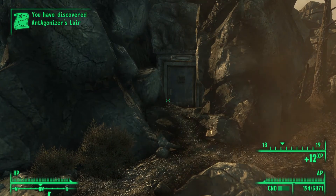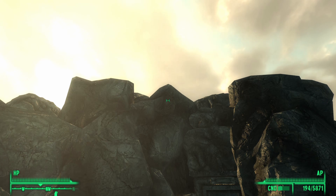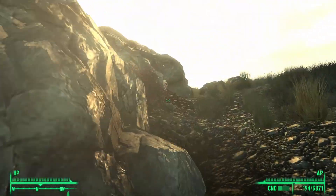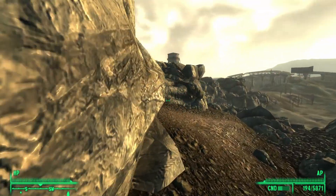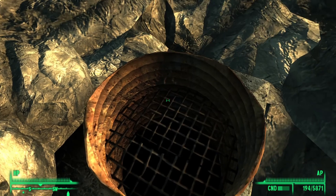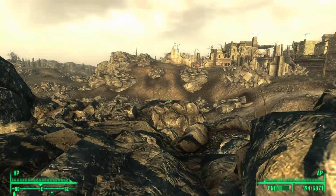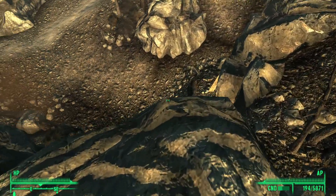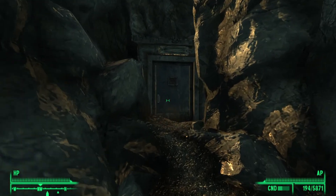Before entering the main entrance, there's actually a secret entrance at the top of this hill. This is a locked entrance — if you are able to pick an average lock, go ahead and enter through this, as it will directly lead you to the Ant Agonizer. We are going to enter through the main entrance instead.